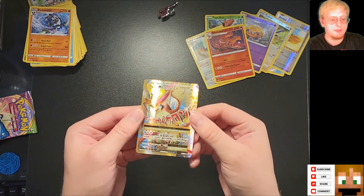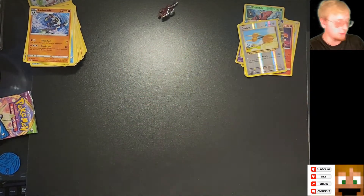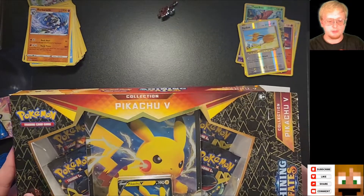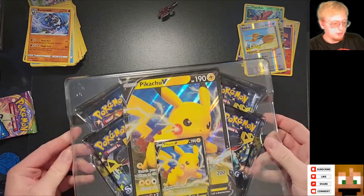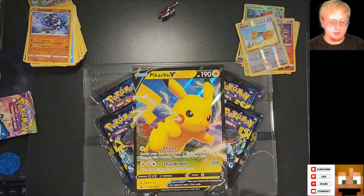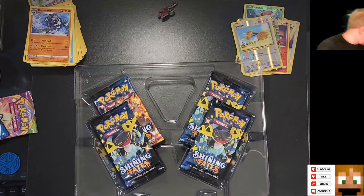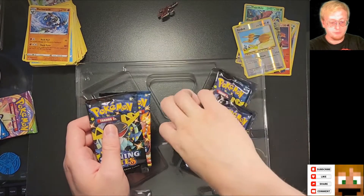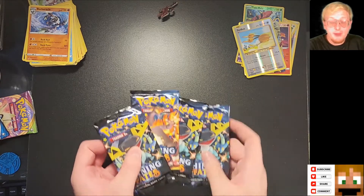We did make out with this wonderful M Pidgeot EX card — I'm assuming that's Japanese, I really like that design — and this one as well, the duo. Next we're going to move on to Shining Fates, and hopefully we will have more luck with this box. My partner just got a Shiny VMAX Ditto, so I have high expectations here.